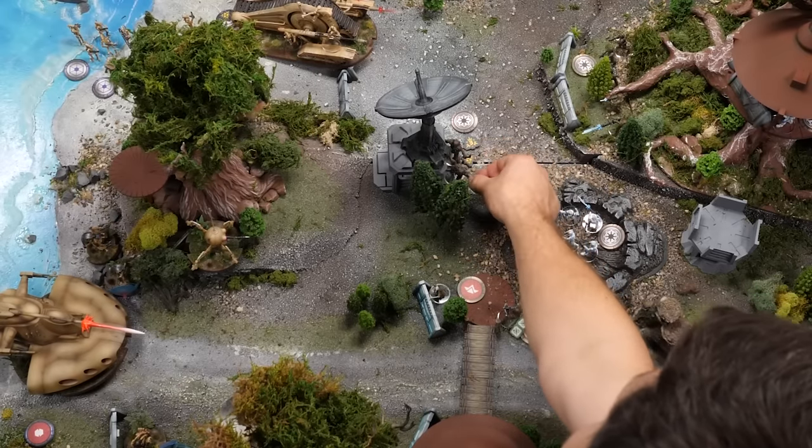Time for command cards — turn three. I've got some sneaky stuff. I'm doing Size Matters Not — basically Yoda becomes amazing. He gets to move at three instead of one, he gets charged, he gets jump. He basically becomes this little mini devil. It actually means I'll probably be able to charge your tank first thing. How cool would it be if Yoda blew up a tank?